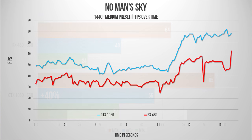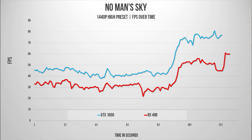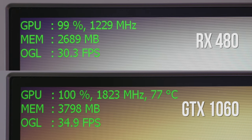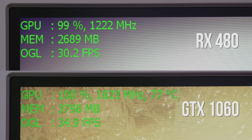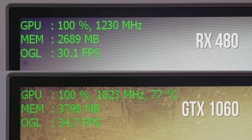Some frame fluctuations are present on both cards — this is not an optimized game in any way — with much better performance while in space instead of on the planet. Turning everything on high, on average the GTX 1060 performs 38% better, but look at that minimum and how it lines up with the RX 480's average, while experiencing smoother frame rates over time on the NVIDIA GPU. Another interesting test was VRAM usage, with the GTX 1060 consuming 3.7 gigabytes, a full gigabyte more than the 2.7 on the RX 480.